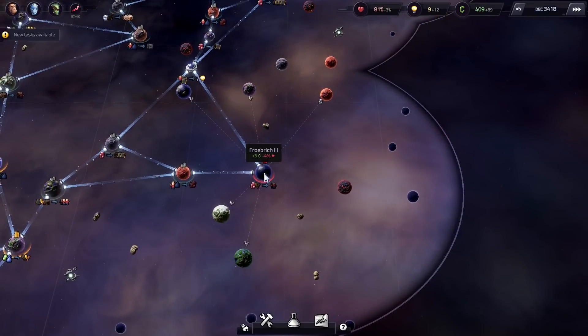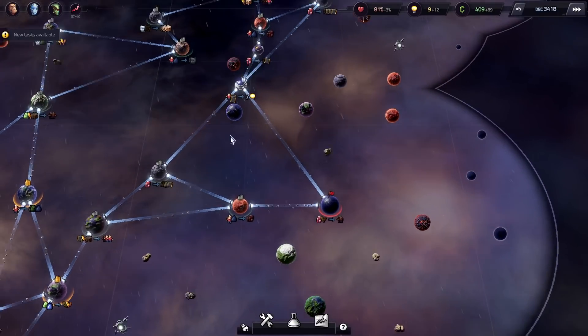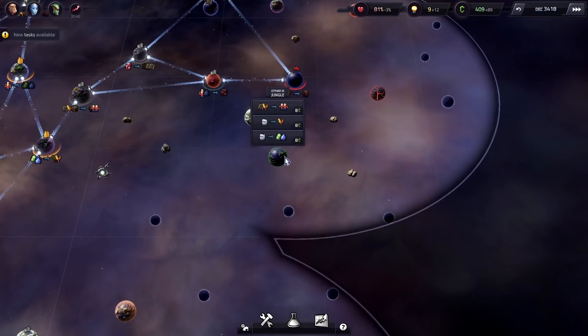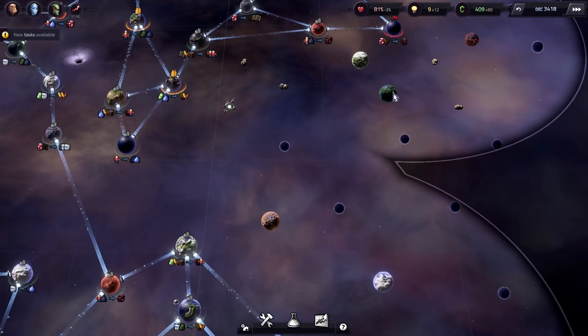We're getting crap tons of science per turn. Oh, I can fix this planet. We can get some food over here. This place can do food if we can get it robots, which we can't get this place robots, so that's no good. This place can produce food if we get biomass and robots, which we don't currently have set up. This gets food if we just have robots, which we can get from over here. All we've got to do is send people. That'll work nicely.